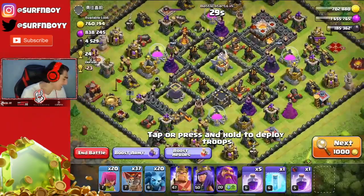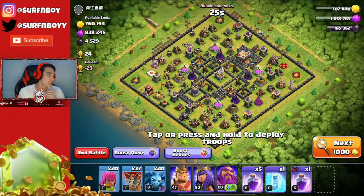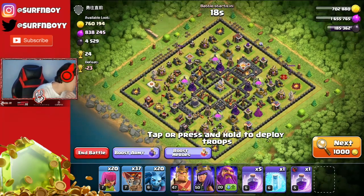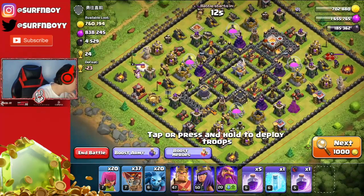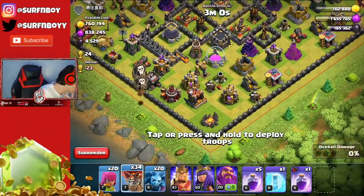It's good for us because we get easy, easy, easy loot. What did that take — like five searches? 760,000 gold, 838,000 elixir, and almost 5,000 dark elixir. This base is a little bit tougher to get to the loot because his loot is in weird spots and he does have an Eagle Artillery, which is unfortunate, but we should be able to get most of the loot.